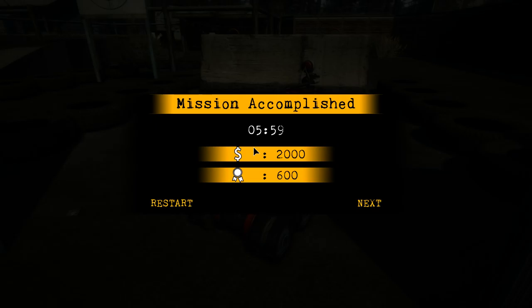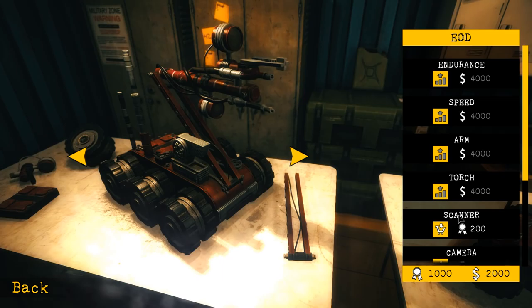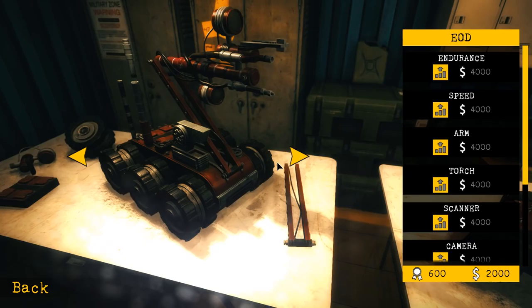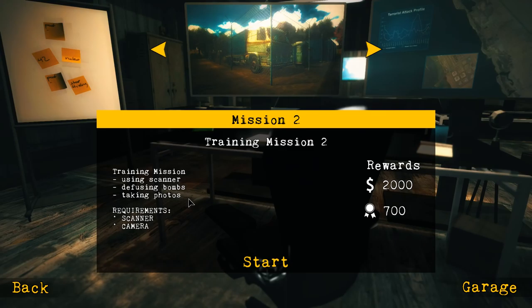We passed the mission! We got two thousand bucks and some experience. It took me five minutes to do that. You don't meet the requirements for the next mission — we need a scanner camera. So we need a scanner and camera. Now we can do more missions. I love this interface. Using scanner, defusing bombs, sweet, taking photos — we get to defuse a bomb in this one! Awesome.